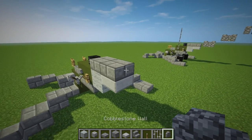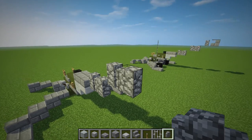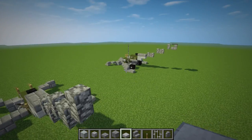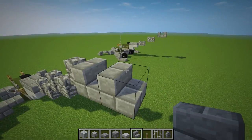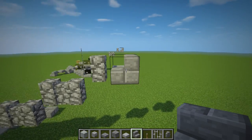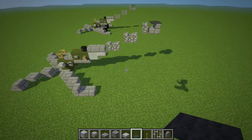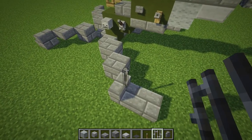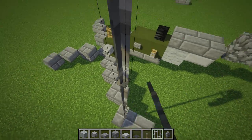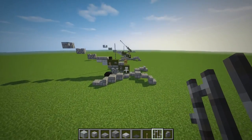We're going to go to cobblestone wall and make this diagonal of the barrel so it sticks out. Then add stone brick stairs at the tip, facing it outward, and top it off with a grey carpet. Put some iron bars on top of the stairs and make them five blocks tall — this is some sort of antenna that they have. And that's pretty much it — it was a pretty quick tutorial.